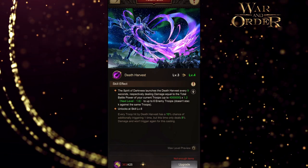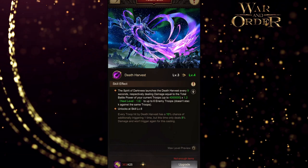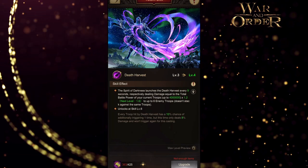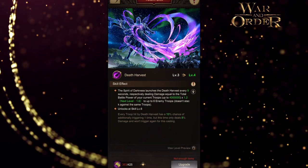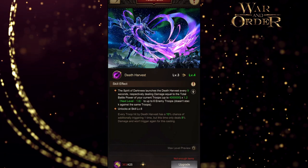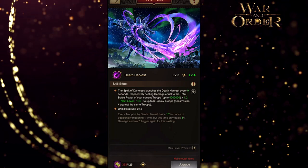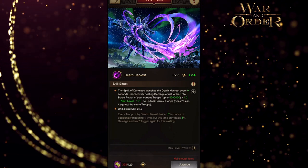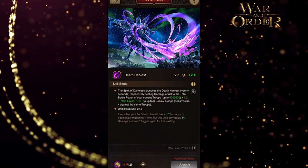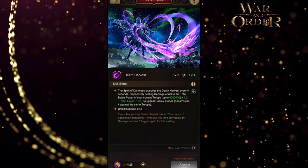I could see this working really well in a team-type attack — like a timed attack, speed attack, or rally — where a big variety of troops are hit. More importantly, it's on the defensive side: you want to hit castles that have a lot of different troops in them. Most attacks will be like that, other than maybe Star Ruins where you're attacking a specific march. When attacking an alliance castle for a crown, there are usually many different troop types, so you can do real damage.